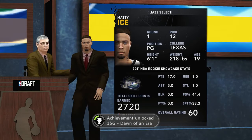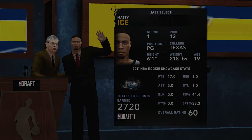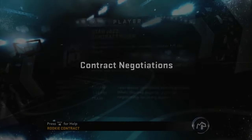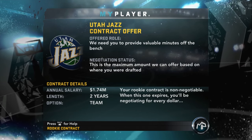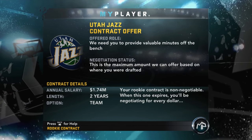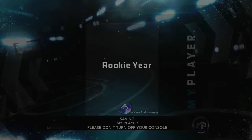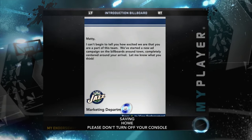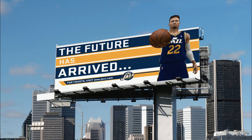We're going exactly where I wanted to go — the Utah Jazz, ladies and gentlemen! We are going to Utah to go and play next to Paul Millsap and Al Jefferson. Let's freaking go! We are in Utah. Utah Jazz contract offer — they need us to provide valuable minutes off the bench. This is the maximum amount they can offer based on where we were drafted. Two-year deal is non-negotiable. Sounds good to me. We are going to play in Utah in Salt Lake City, ladies and gentlemen. The GM says: Matty, we started a new ad campaign on the billboards completely centered around your arrival. Matty Ice in the Utah Jazz jersey — the future has arrived!